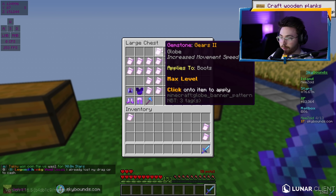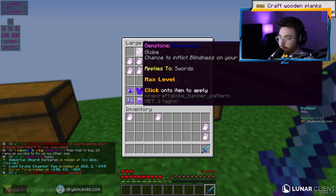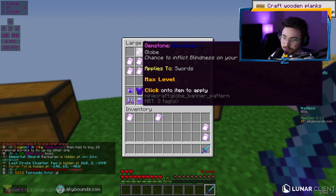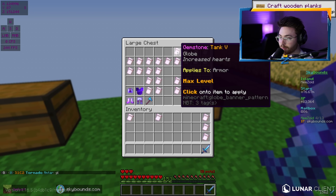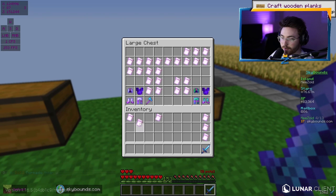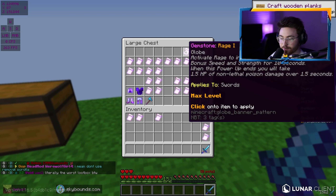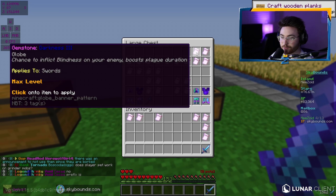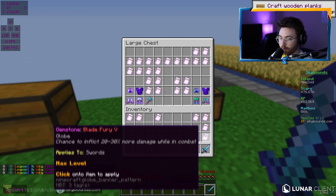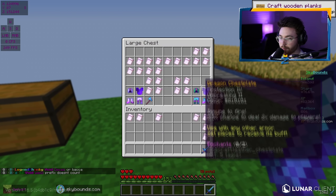Gears 2 gives permanent speed — everyone knows what Gears is. Darkness 5 has a chance to inflict blindness on your enemy and boosts plague duration. Blindness is good because it makes you stop sprinting and just makes them panic. Tank 5 gives increased hearts — obviously we're doing that one, applies to armor probably chestplate. Rage 1: you right-click, get speed and strength, then take poison afterwards, goes on swords. We've also got Darkness 3, which is the same blindness effect — interesting that we have both Darkness 3 and Darkness 5.